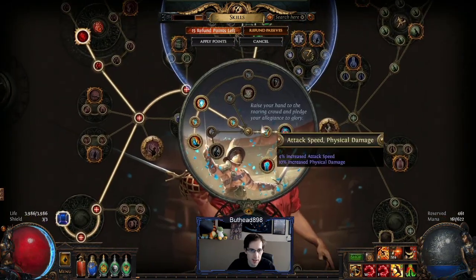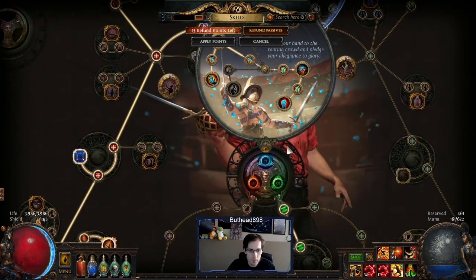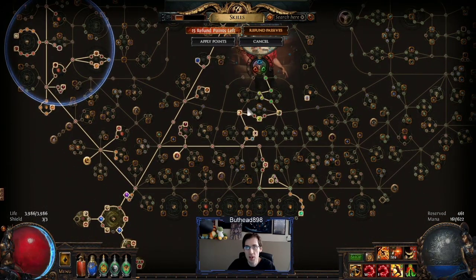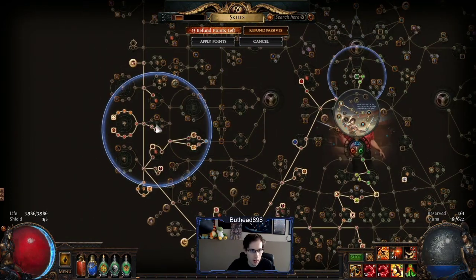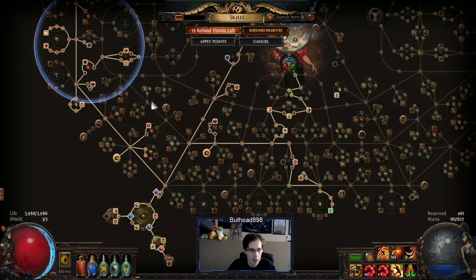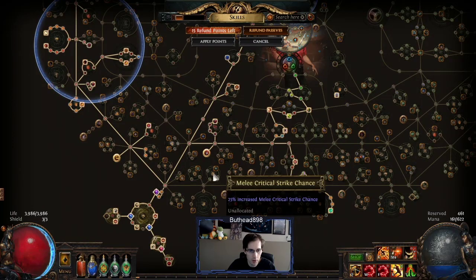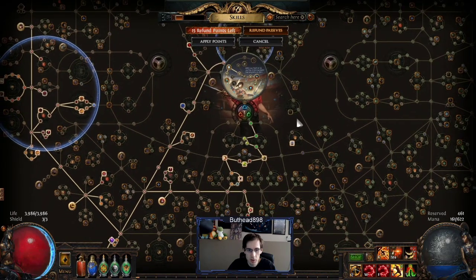We changed up my ascendancy, so now I'm taking the bleed pops with the bleed. We also changed the bandit to a plus two skill points. We got the cluster jewels now. We changed up a big chunk — took Resolute Technique, took away all the Impale nodes, took all the Fortify damage down here. Pretty much took a lot of changes.